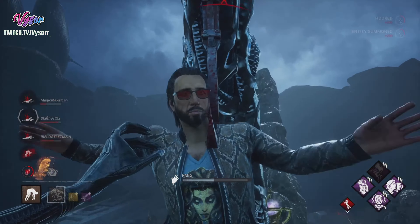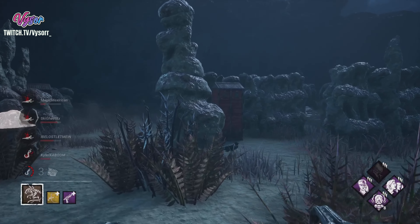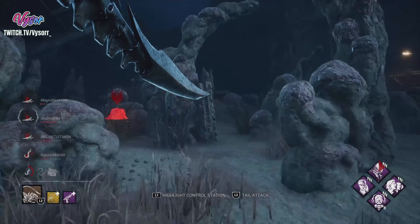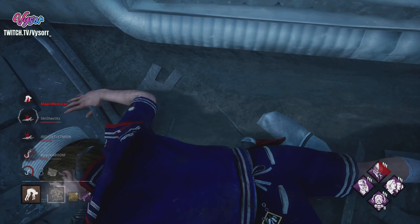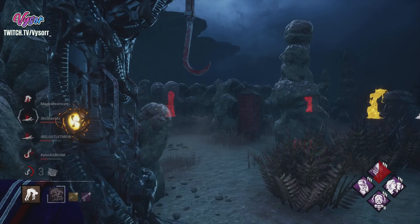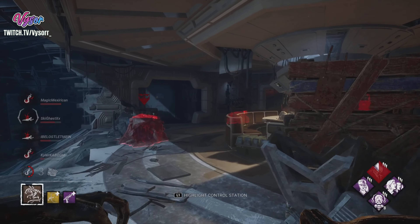Save the Best for Last for the stacks and quick snowballing, Infectious Fright for information on anyone nearby when we slug, Knockout so it's hard for survivors to get the slugged people, and the new perk for blindness so if they do get close they won't be able to see them. This perk might actually be better than Third Seal - though Third Seal is a hex, so if it's broken the perk is automatically lost.